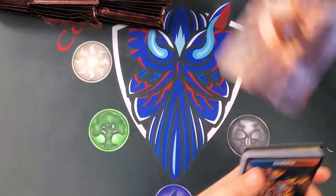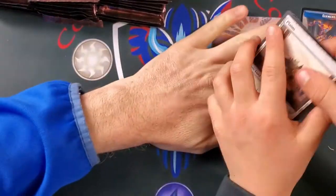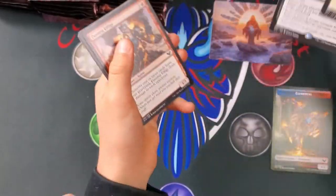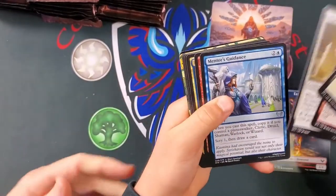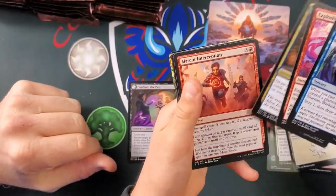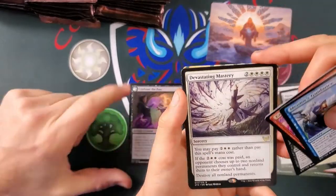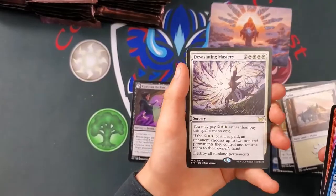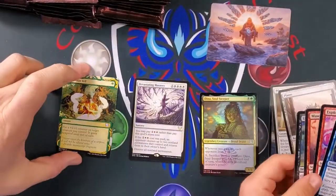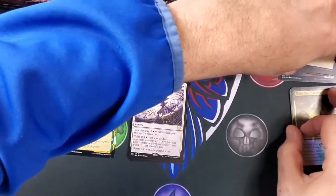Got an elemental art card, and we got the rares in this pack. We got Confront the Past, which is a pretty cool card. It starts with a lesson, then Mentor's Guidance, Explosive Welcome, Practical Research, Mascot Interception — lots of uncommons. Umbrella Juke — oh, and another rare! You got a rare lesson to start, that's cool. Devastating Mastery, Sneak Skin Veil, and Dina. Nice.